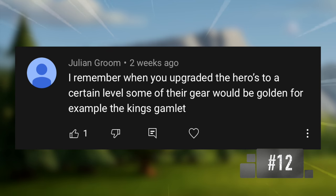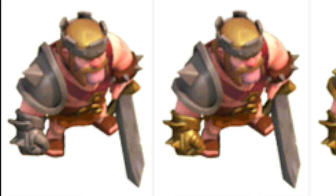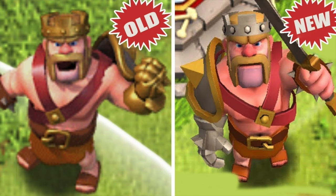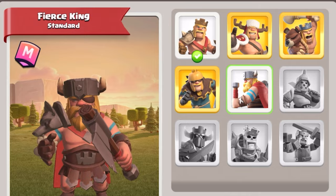When you upgraded the heroes to a certain level, some of their gear would be golden — for example, the king's gauntlet. Before the heroes in Clash of Clans were made into a 3D model to introduce skins, heroes were a 2D model. They actually changed appearance as you leveled them up. When first unlocking the king, his armor was mostly a silver-gray color, and as you got to level 10, then 20, and so on, he would have more gold and progressively change — the same way troops change. When the heroes were made 3D, these changes would no longer occur; instead you'd get a default skin changeable only with a skin.